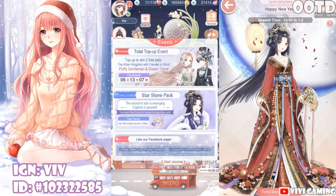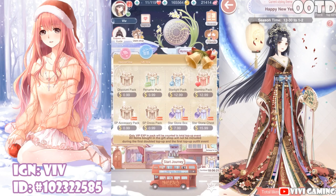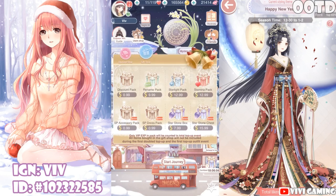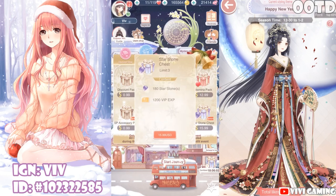Let's check out what they have to offer. The first pack is $8 and in it you will get 80 star stones and 500 VIP exp. That's $1 per 10 star stones. You can get 10 star stones if you win twice for 48 diamonds, so here they're valuing 48 diamonds at $1, which in my opinion is not worth it.